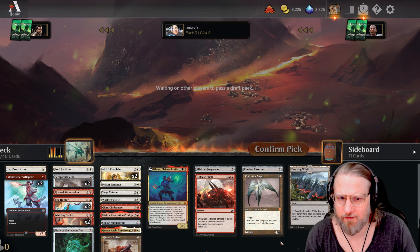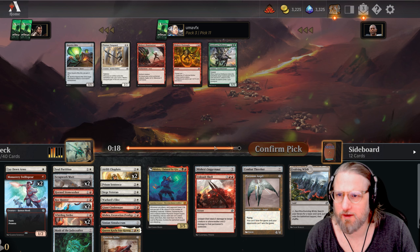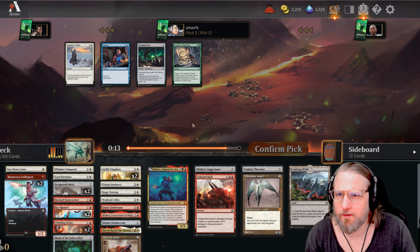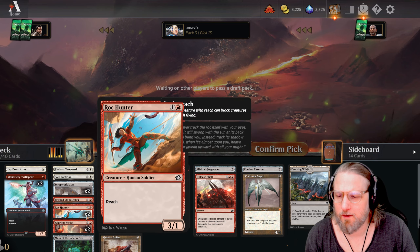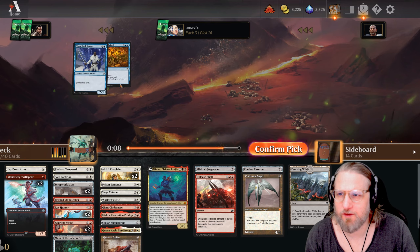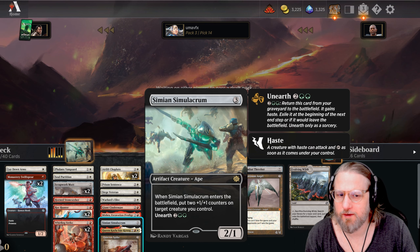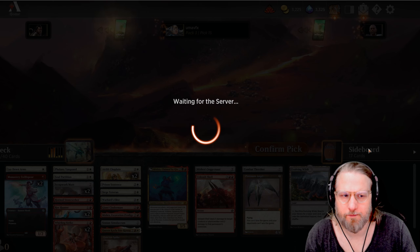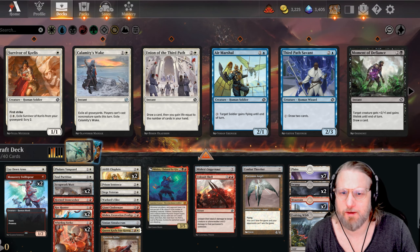We're at 27 playables, we need to drop more stuff. I think we could drop the Soul Petition, although it is alright in this deck. Aggro deck - we're gonna go with the Phalanx. I think we drop the Jadecrafter. Drop the Simulacrum? It's a four/three entering as a four/three - we're never gonna unearth it though. It's pretty good putting counters on a two-drop, so I think we're gonna keep it even though we can't unearth it.